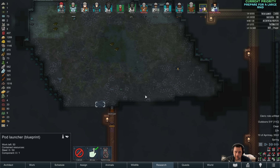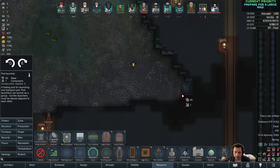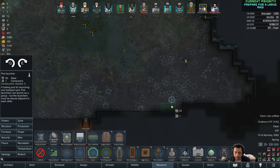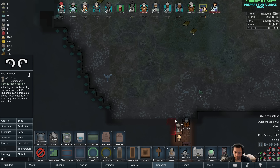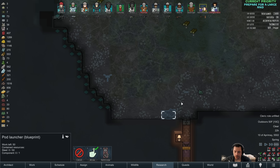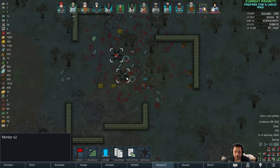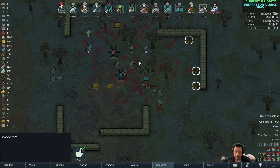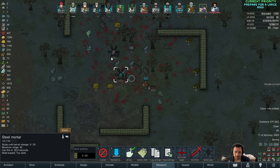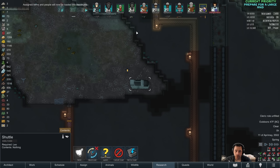I'm trying to think about pod placement. Maybe I'll put the pod over here — one, two, three. I keep floundering. I'll just keep it there, it's fine. Deconstruct the siege base? Yeah, I'll deconstruct it eventually. It does require a shade or shield to get all the way out there because I don't have masks yet, and the steel mortars aren't really going anywhere.